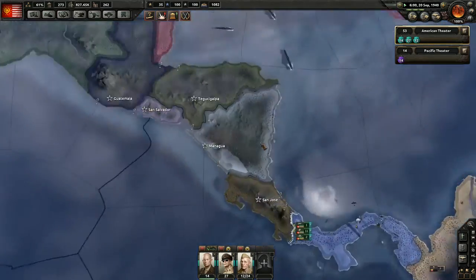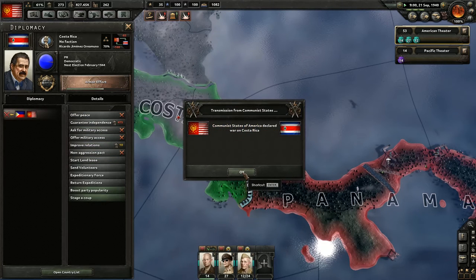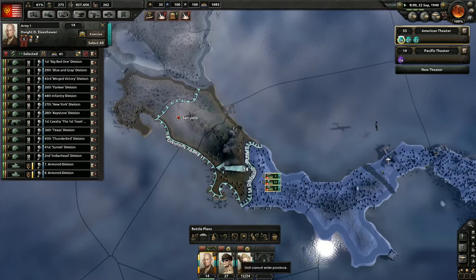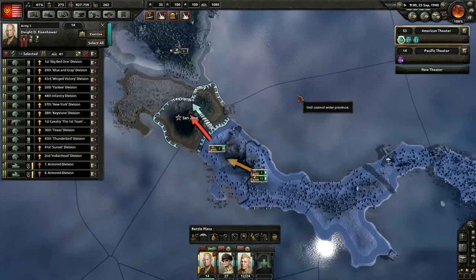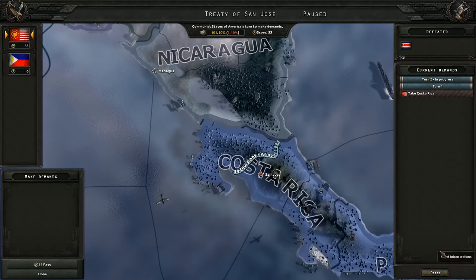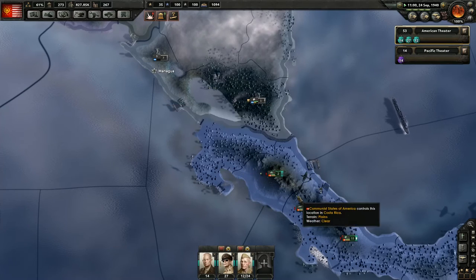Perfect. Let's declare war, boys. Very nice. So let's move all of you guys in and execute - it shouldn't take but a second because they really have no forces. And there we go - they have capitulated. In turn, we have conquered Costa Rica. Very nice. We are done. The Treaty of San Jose.